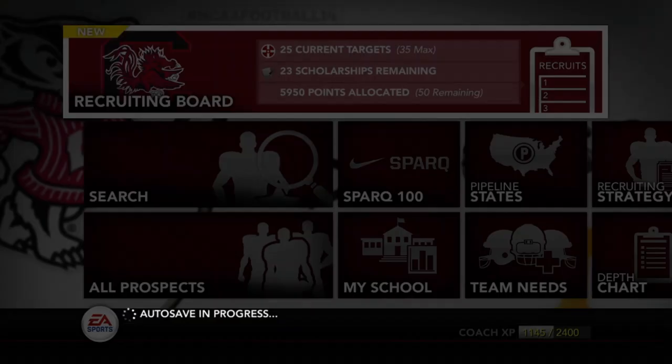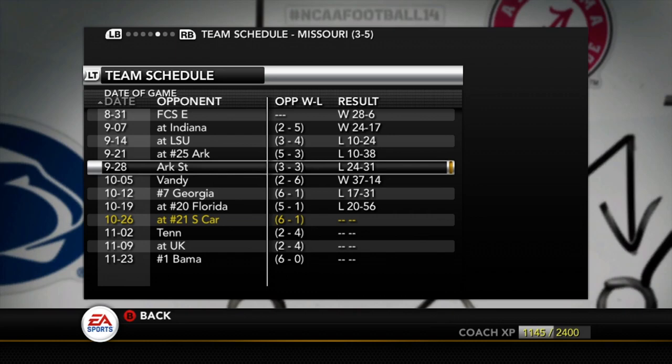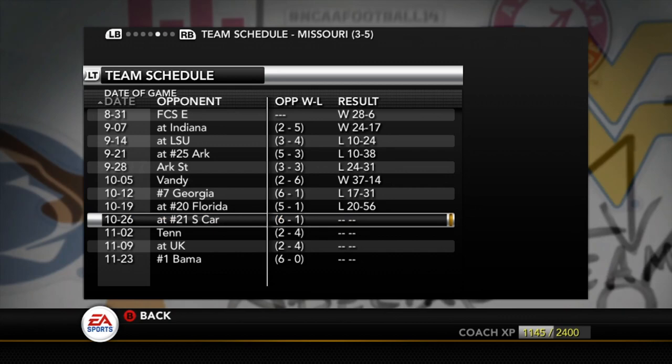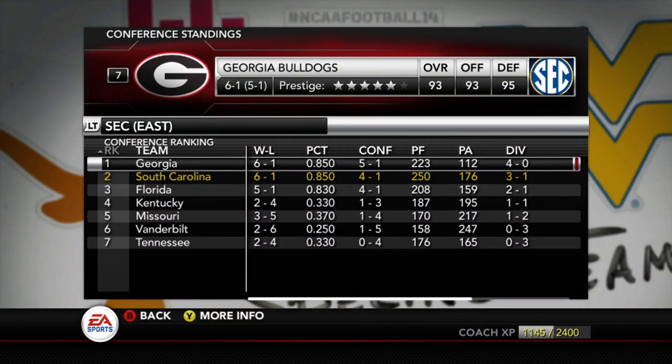Next week the Gamecocks take on the Missouri Tigers, sitting at three-and-five — they've got nothing to lose and need a big turnaround to make a bowl game. Their schedule shows wins over an FCS team and Indiana, then losses to LSU, Arkansas, and Arkansas State, a win over Vanderbilt, and losses to Georgia and Florida. South Carolina sits at six-and-one, Georgia is six-and-one, and Florida is five-and-one — a very tight race in this side of the SEC. The Gamecocks also have Florida to play in a crucial upcoming matchup.